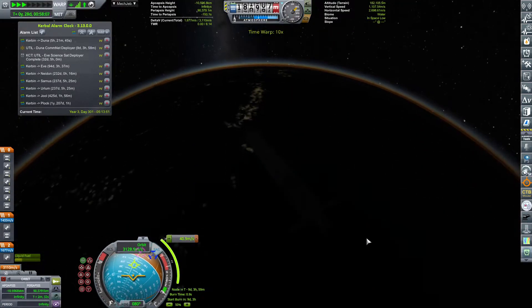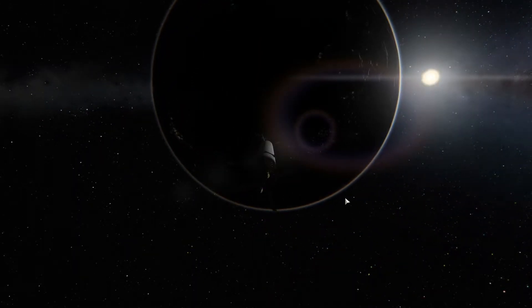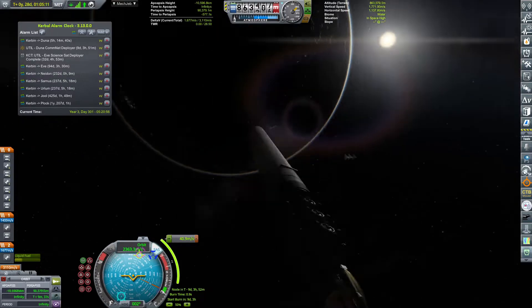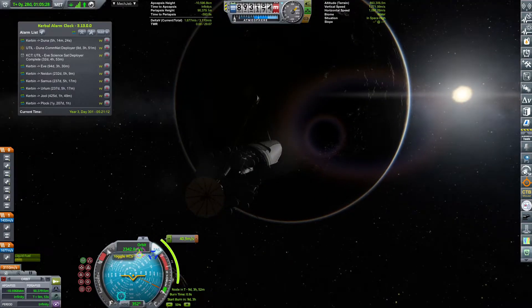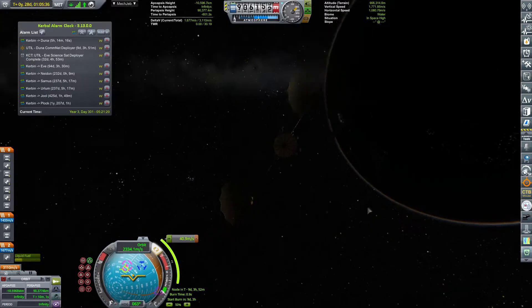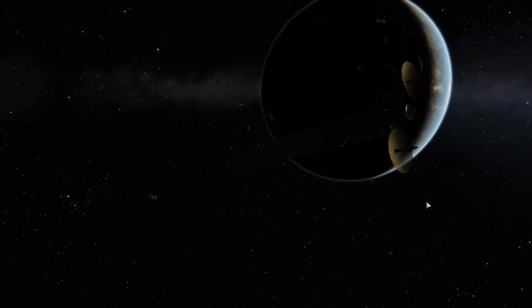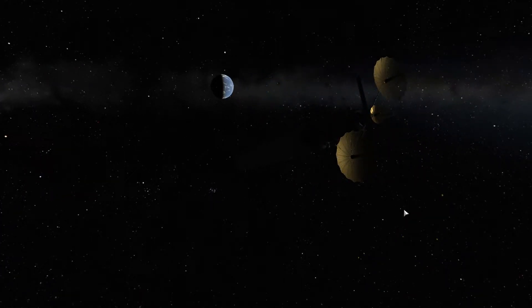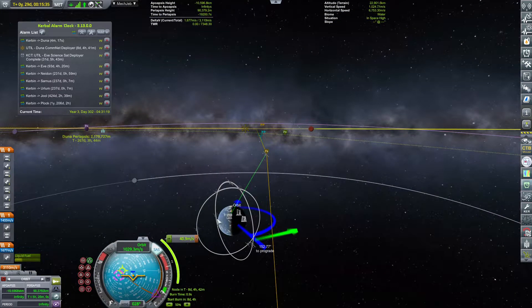Without further ado, let's just first get this craft out of Kerbin's sphere of influence. Bye-bye! Look at it, it looks beautiful. We need to extend the antenna, otherwise there won't really be a point of us putting all those antennas if they're out of range. The reason why I have these two antennas is because when I was playing with Remote Tech, those were 200 gigameter relay antennas, but now that I've removed Remote Tech they are not. They just kind of lingered around there.